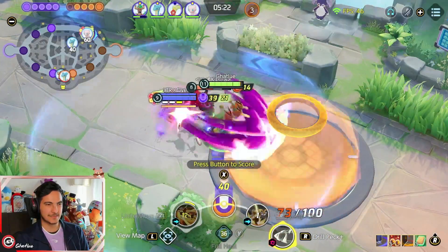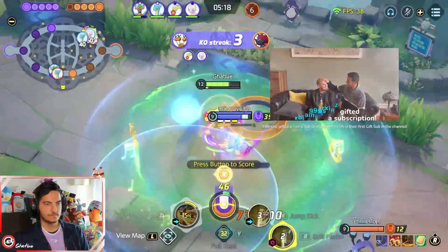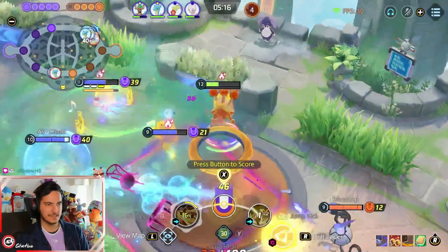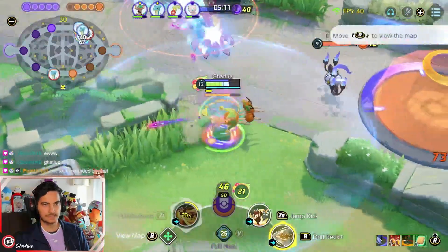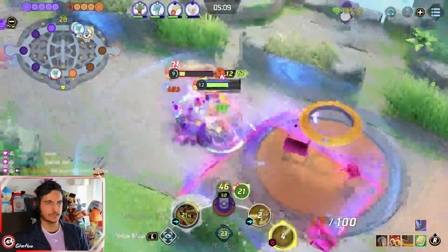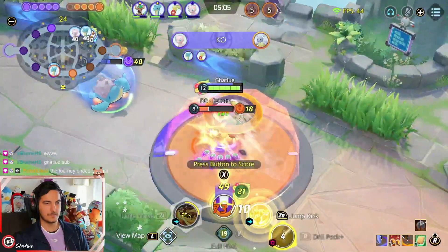The game is also playing out pretty well. Gendrally is kind of countering me — Poltergeist makes me slow and I can't charge my sprint gauge. And Comfy is also really annoying when you play Drillpick.